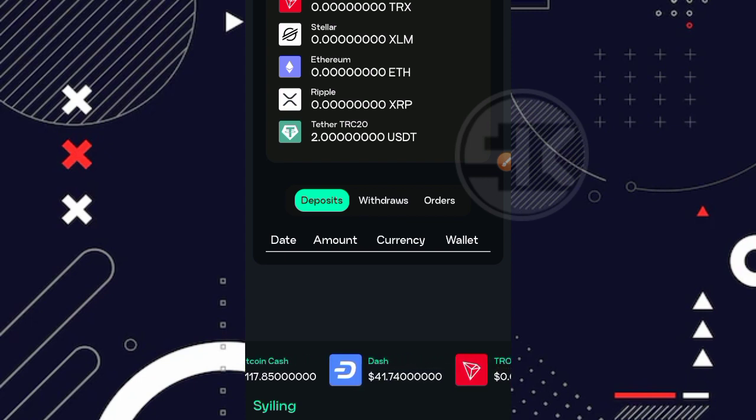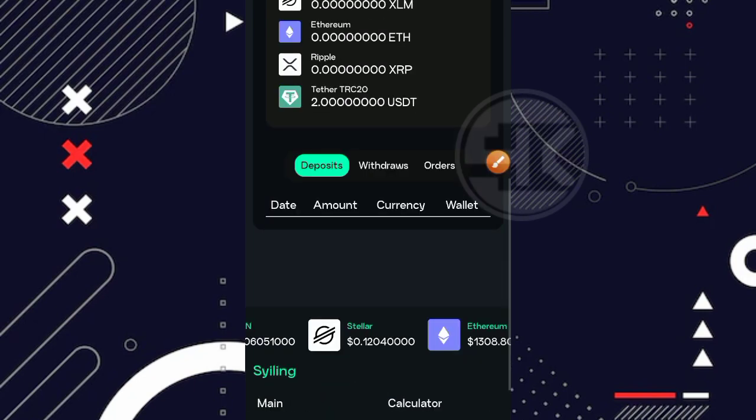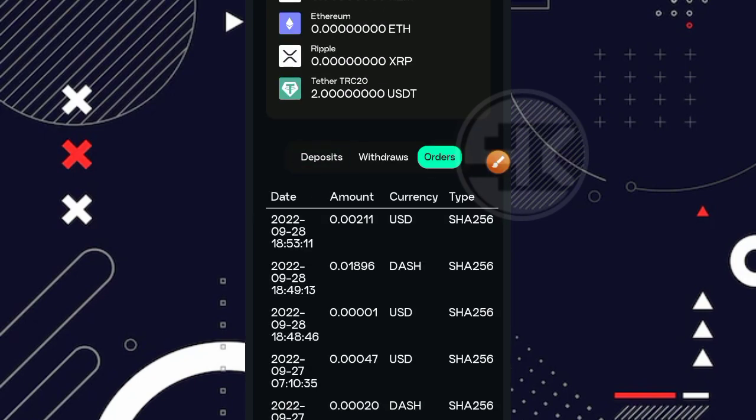Untuk history deposit sendiri disini kosong ya teman-teman, karena memang benar-benar disini saya bermain gratisan. Kemudian kita bisa lihat untuk history orders ataupun purkesnya. Jadi disini saya sudah beberapa kali melakukan purkes, ataupun menukarkan balance hasil mining menjadi kecepatan mining. Nah ini adalah yang kemarin, yang saya bilang tadi, saya ingin melakukan penarikan Dashcoin, ternyata untuk minimal Dashcoin sendiri sudah naik menjadi 0,25. Nah ini adalah balance saya kemarin, 0,01896 Dashcoin, akhirnya saya purkeskan ataupun saya reinvest teman.